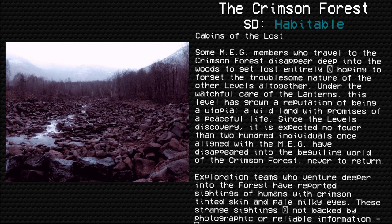Cabins of the lost: some MEG members who travel to the Crimson Forest disappear deep into the woods to get lost entirely, hoping to forget the troublesome nature of the other levels altogether. Under the watchful care of the lanterns, this level has grown a reputation of being a utopia — a wild land with promises of a peaceful life. Since the level's discovery, it is expected no fewer than 200 individuals once aligned with the MEG have disappeared into the beguiling world of the Crimson Forest, never to return.